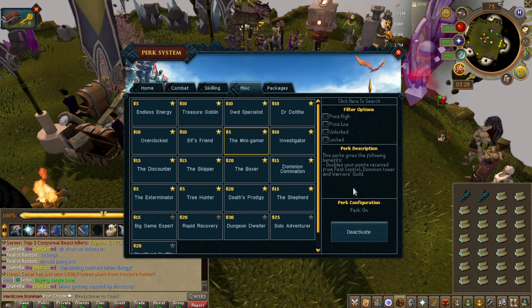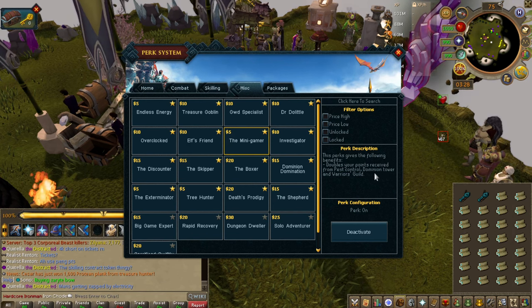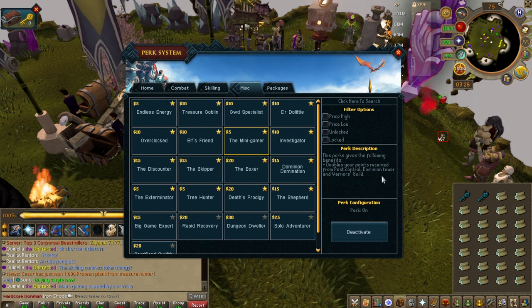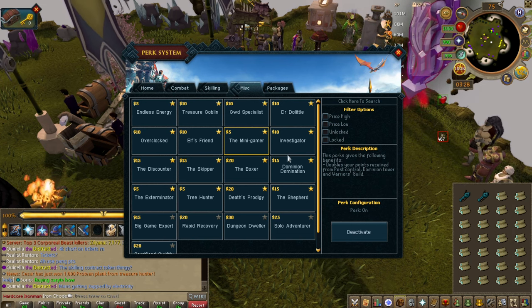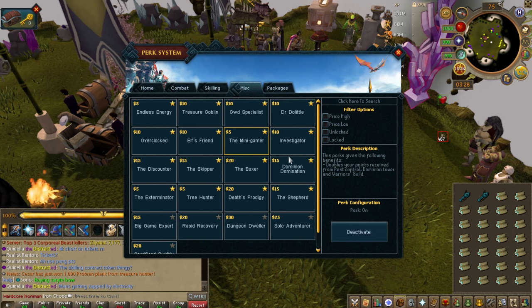Minigamer — very good for pest control. If you want void, it saves you a bit of time. Dominion Tower is the biggest part of this — it doubles your kill count at Dominion Tower, which means you only have to kill 50 for the swift clubs. Swift clubs are basically best in slot.